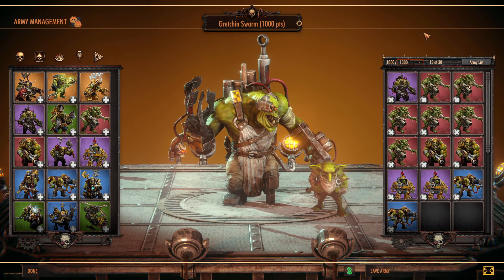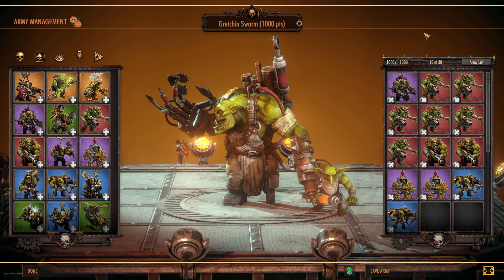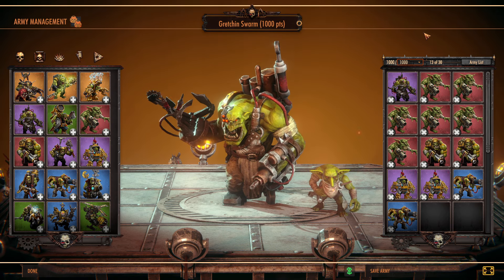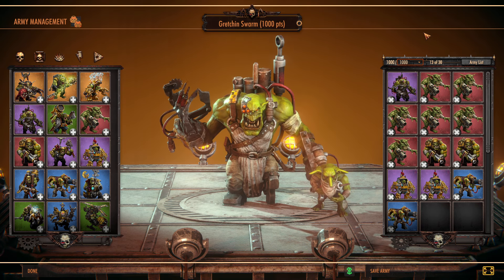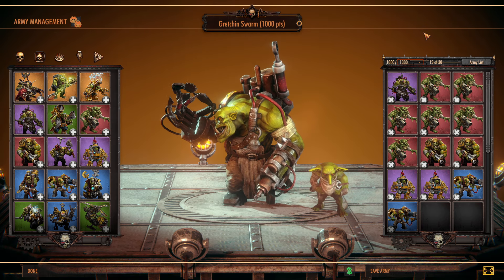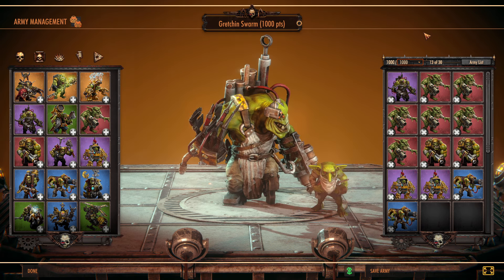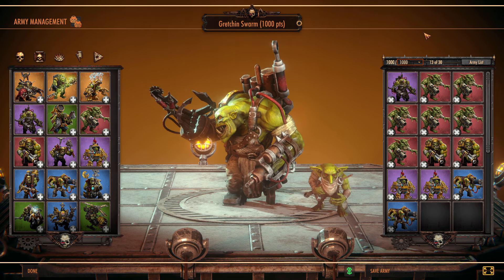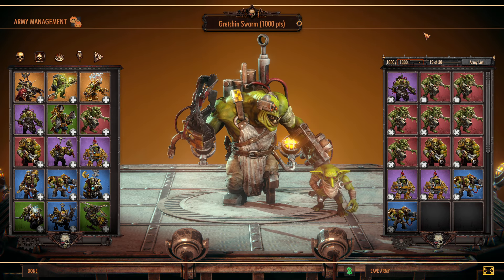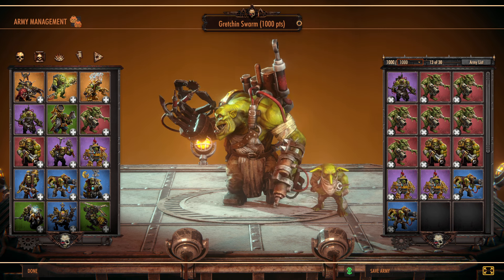Welcome back to more Warhammer 40,000 Battle Sector, I'm Disturbing Puppet. Today's the day - we're going to make a big challenge. We're going to be trying to take out 1,000 points of Orcs taking on 2,000 points of Tyranids. I'm going to start with the basic 1,000 point army that I like. I might not even upload this video depending on how the battle goes, so we'll see - this is the first try.